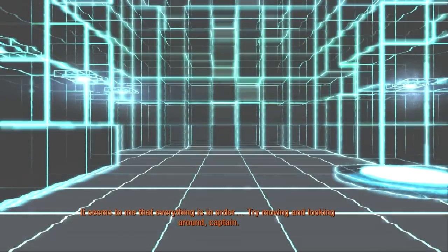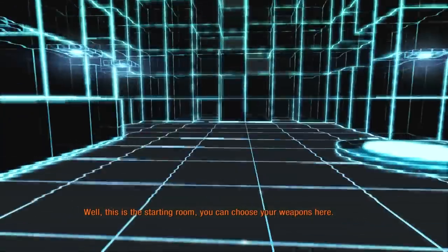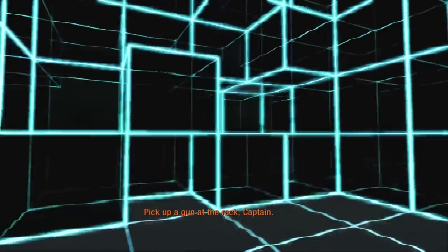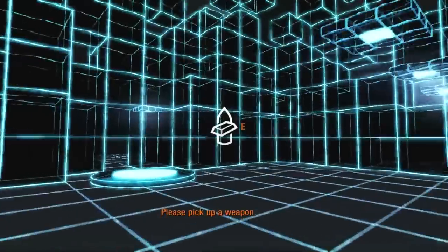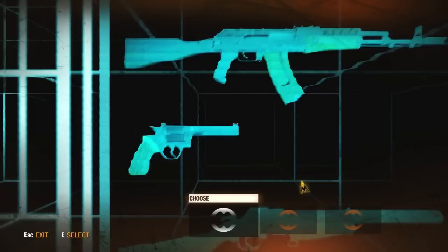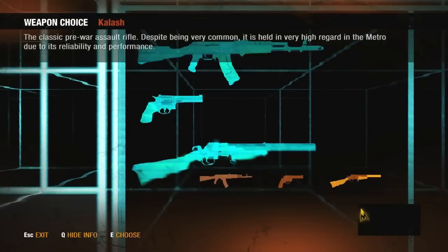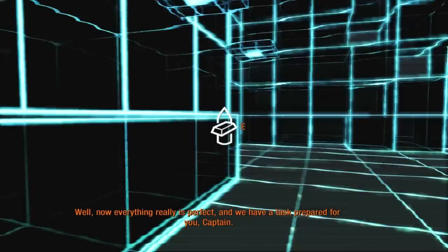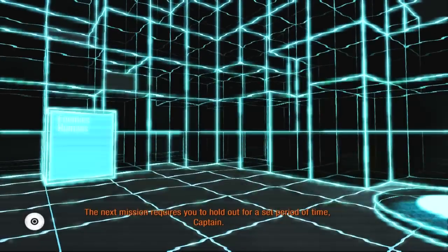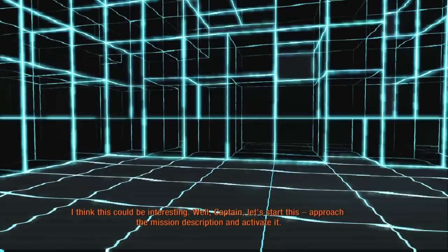It seems to me that everything is in order. Try moving and looking around, Captain. Now they're going to tell us how to use our loadout. You can choose your weapons here - pick up a gun at the rack. So this is kind of the hub area - this is where you go in between missions. As you complete missions, you unlock more weapons that you can bring with you. You get to choose before every battle. Though at the beginning we only have three weapons. The next mission requires you to hold out for a set period of time. I think this could be interesting.